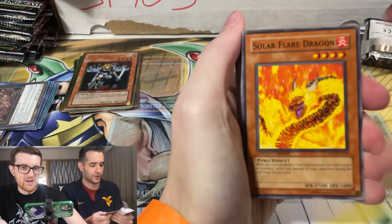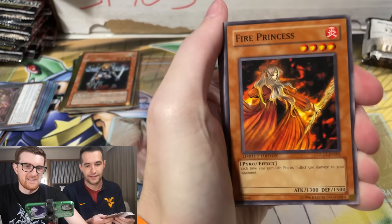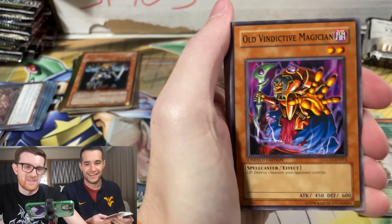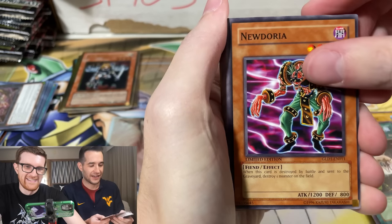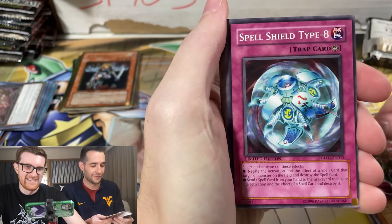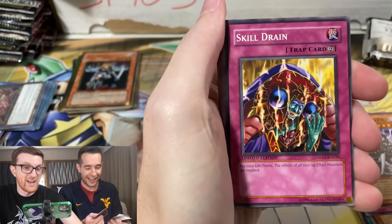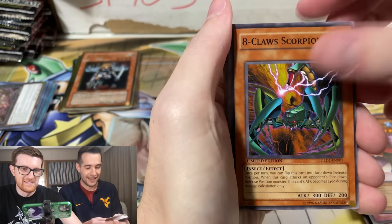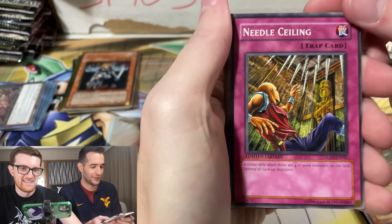Would you like to do the honors? Find Solar Flare on the sheet. So then you go to the right — Fire Princess is next. Mist Body — this is where we stopped at my pack. Old Vindictive. Seven Colored Fish. Non-Spellcasting Area. New Doria. Spell Shield. We've got the Silver. The Swarm of Scarabs. This is ridiculous. Skill Drain — let's go. Got the Skill Drain. Cyber Penguin. Eight Claws. Needle Ceiling. Now I got to go back. This is ridiculous how you can predict this so easily. So now you know this if you're opening Gold Series.